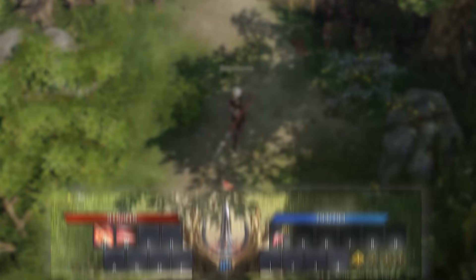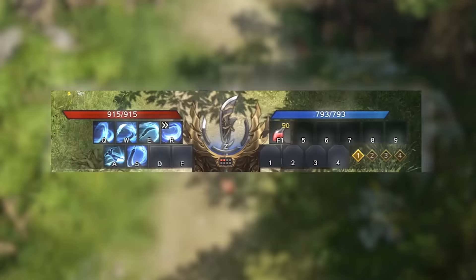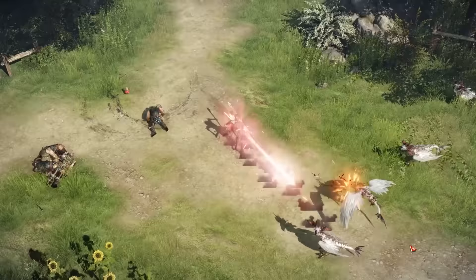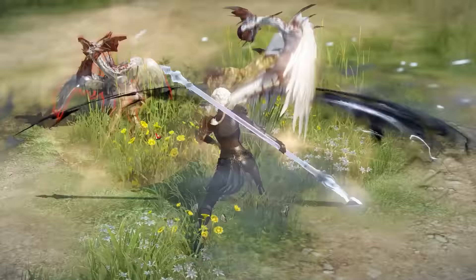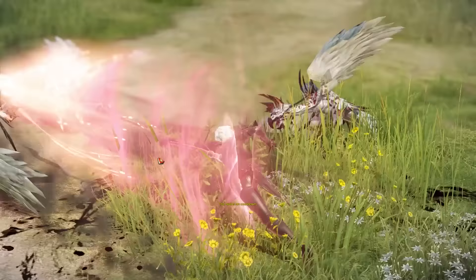As you use either of your weapons, you'll fill up the dual meter. When you switch stances, you'll gain buffs for the stance you've switched to based on how much you've filled your meter. So if you want to ensure you're getting the most bang for your buck with each weapon, you'll need to slay a few enemies first before switching stances to ensure the best buffs are applied. There's a lot more to discover with the Glaivier, like a class engraving that removes the spear from your kit forever in exchange for damage buffs for your Glaive.